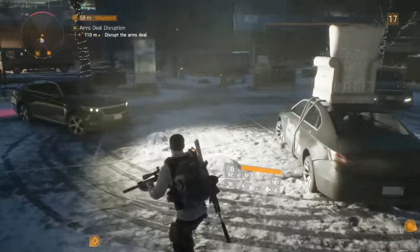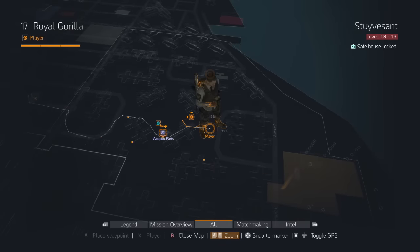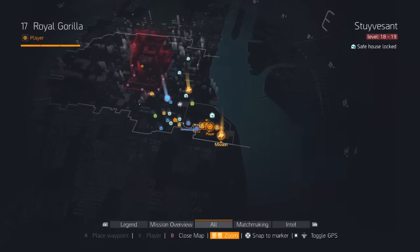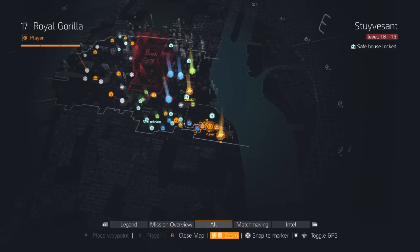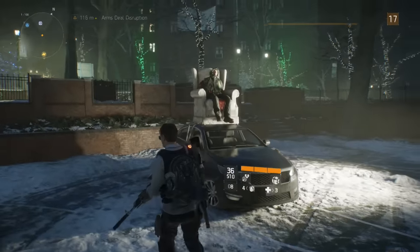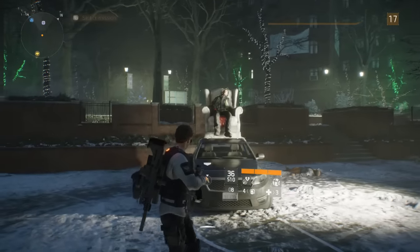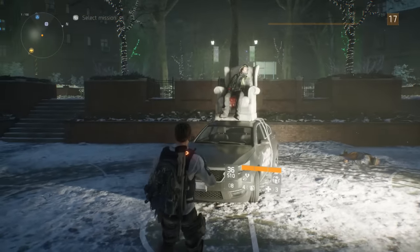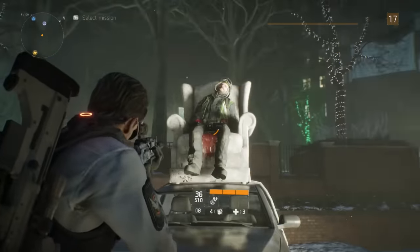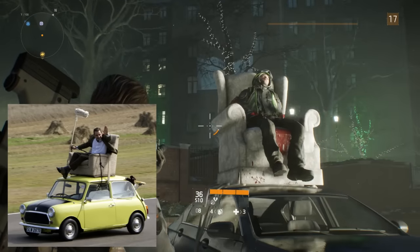I always thought they had Pee Wee Herman instead. So in The Division, if you come to this location on the map, you'll be treated to a lovely little reference to the Mr Bean TV show. The man sitting on an armchair on top of a car is a reference to the famous scene from the 1994 episode, Do It Yourself Mr Bean. If you personally haven't memorised every episode of Mr Bean ever, then this scene mimics the one from the TV show as you can see here.